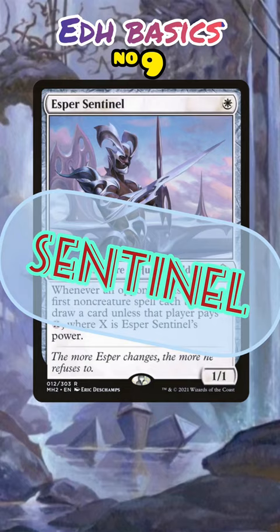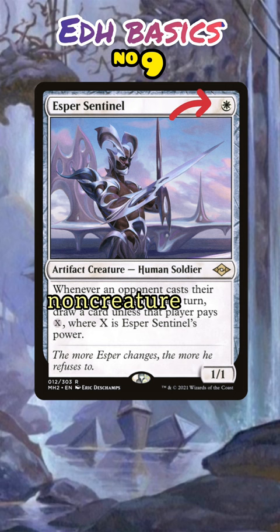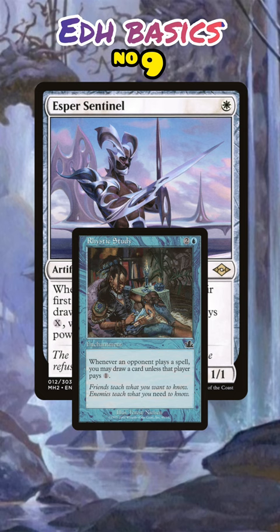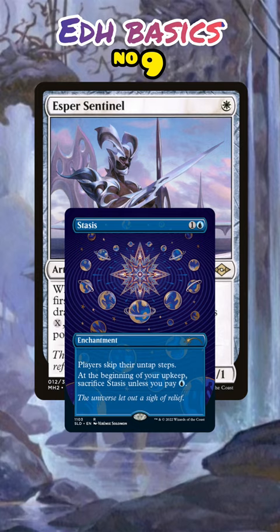Esper Sentinel, appropriately nicknamed Rhystic Buddy, costs less than Rhystic Study. Its conditions are more narrow as to when you can draw, limited to only once each turn, but you can increase the cost to be paid by bolstering Sentinel's power. This card is also top tier and should be in any deck that can run it. Both of these cards are a taste of an archetype called Stacks, where you deny your opponents' resources by stacking effects like these and others like them to make paying costs much more punishing.